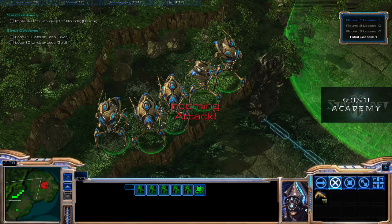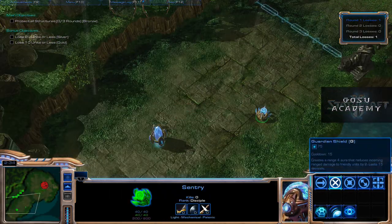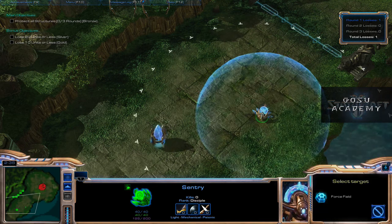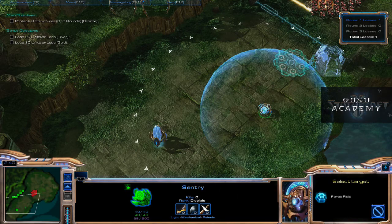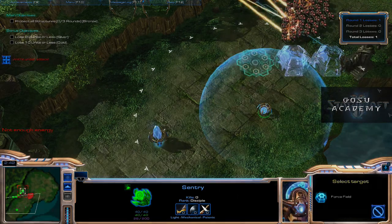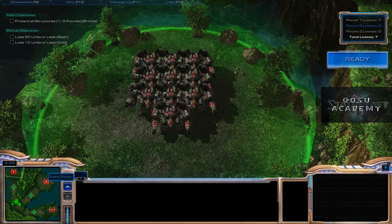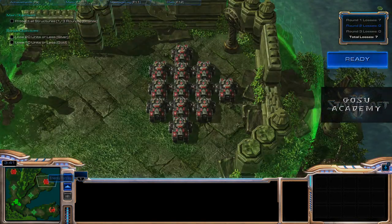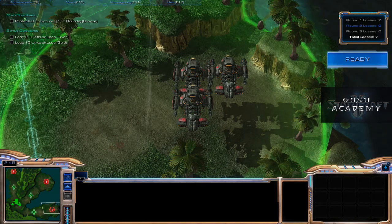Note that there are ledges here, and we're going to have a spellcaster. I like to put my Colossi up on a ledge with Guardian Shield on my Sentry, and then have it put down force fields to essentially funnel troops into the range of the Colossi. On to round two, we're going to face Thors, a large body of tanks, and some Battlecruisers.